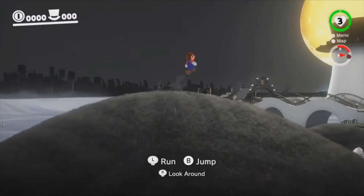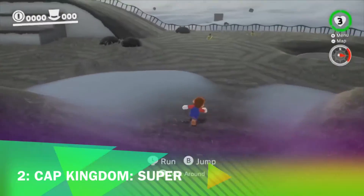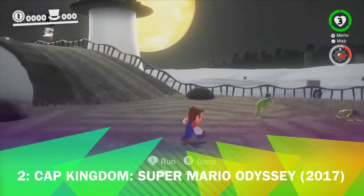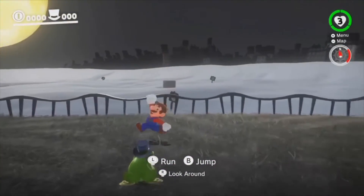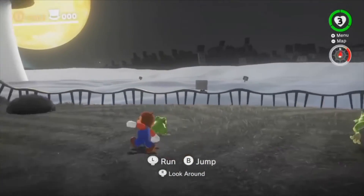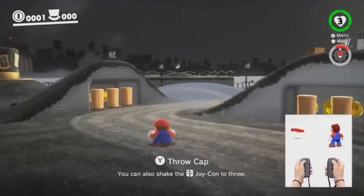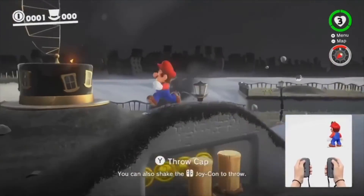I know this one isn't really meant to be spooky, but it has ghosts in it. Coming in at number 2, we have the Cap Kingdom from Super Mario Odyssey. I love how everything is so foggy and the ground is gray — it nails a ghost world really, really well. Also, this is the place where you meet Cappy. It's pretty great.